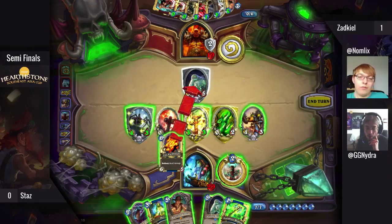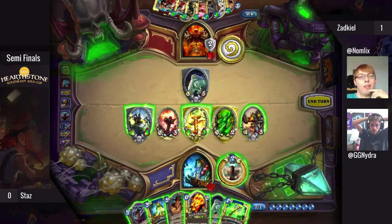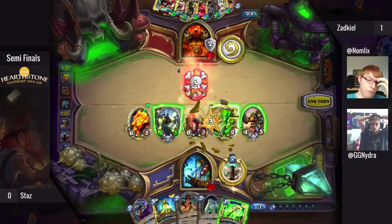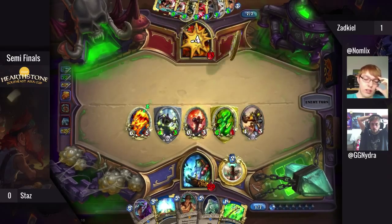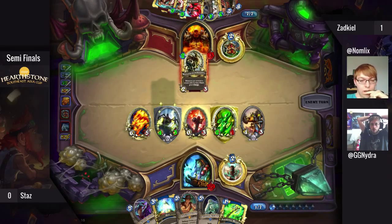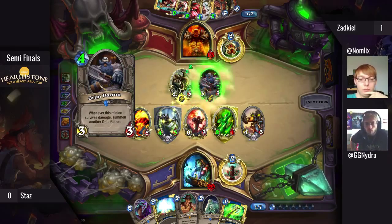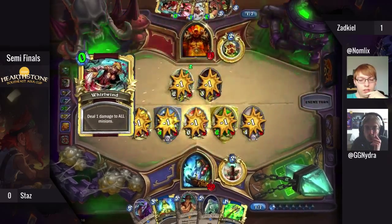Fire Elemental, right? Or even Hex — I would argue Hex is maybe another option to consider, though there aren't any really better Hex targets here. He's so far ahead that he has to pressure, and the Hex will just give him even more. He still gets a good clear with Fire Elemental and can keep the pressure up. I think it's really hard for the Warrior here, but now he can go for a good Patron turn.